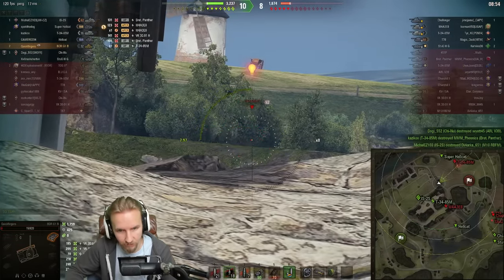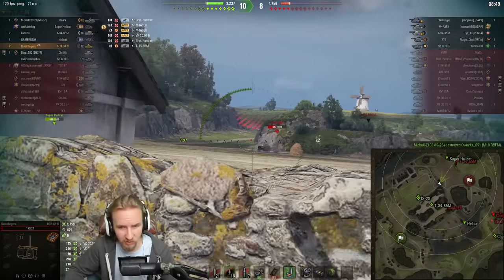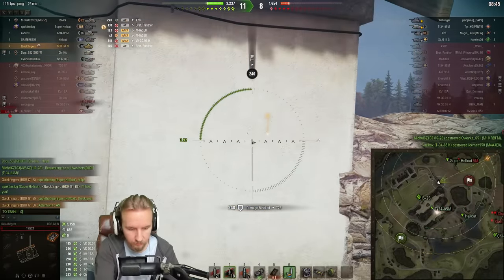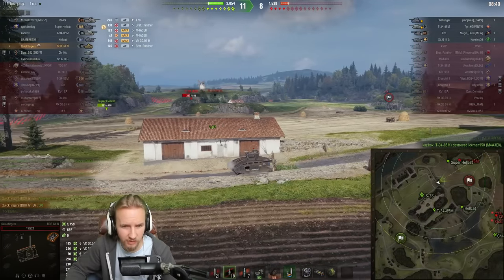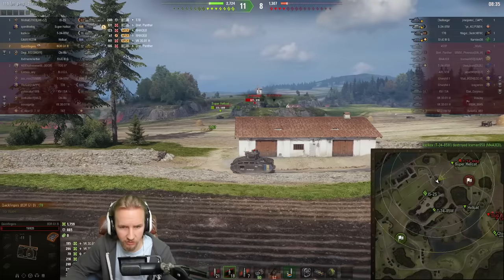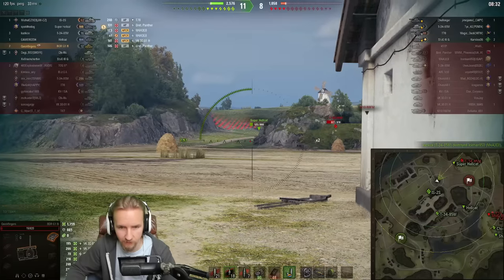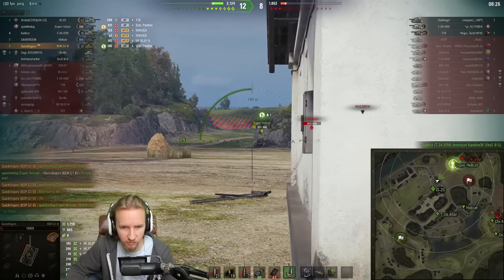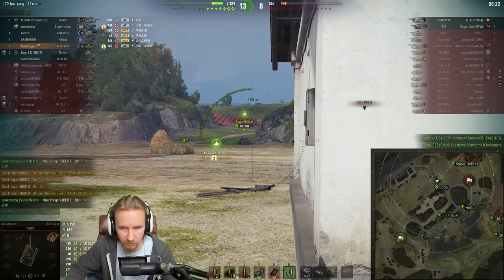Should we go for this? There's an M10 RBFM — actually one of the most popular tier 5s. We now know where the T-78 is and we'll tell our team. He's fallen all the way back — I'll just let the Super Hellcat do his thing. Actually the T-34-85M might push the Super Hellcat, so I'm going to reverse again. I don't want to get hit by the T-78 — I've got to stay in this game. I'll pre-aim on this corner and help the Super Hellcat if he comes around.